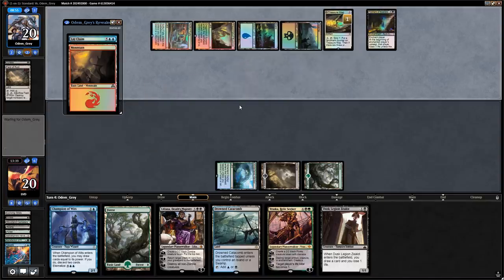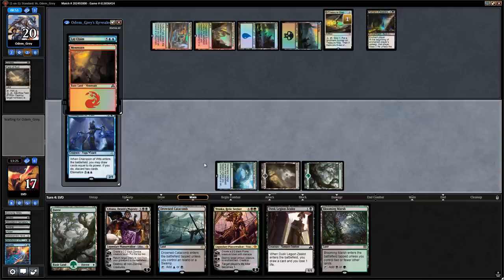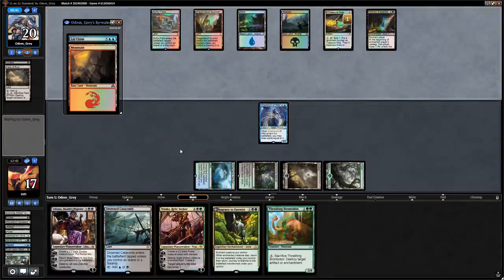Blooming Marsh is a nice draw — we can play it this turn since we don't need the extra mana. Play Champion of Wits. We could keep the Brontodon plus Journey combo — pretty tempting. We'll discard Dusk Legion Zealot and a land. Play Blooming Marsh and say go. Next turn we play Brontodon, the turn after Journey, sacrifice Brontodon targeting Journey to Eternity, and get back Brontodon to destroy either Treasure Map or Torment if it's still around.